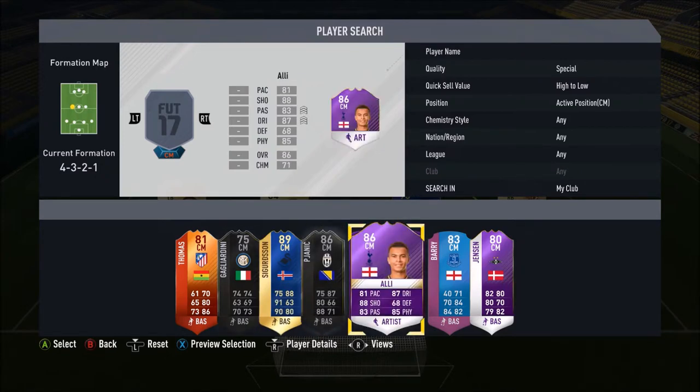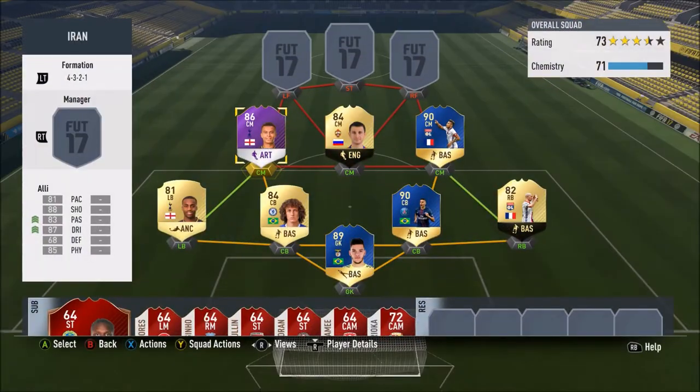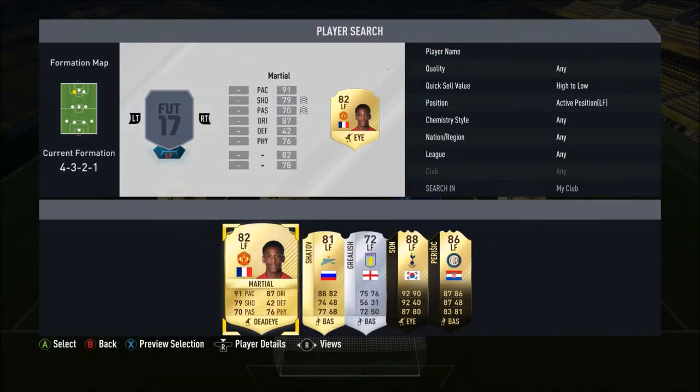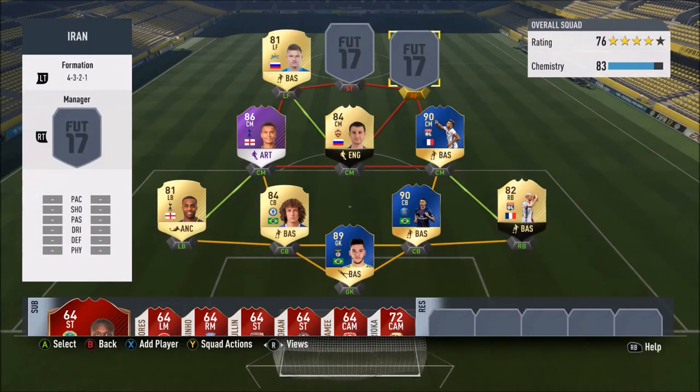The final midfielder is Player of the Month Dele Alli: 81 pace, 87 dribbling, 88 shooting, 68 defending, 83 passing and 85 physical. This guy has played 121 games for me — another club favourite. Left forward we go for Oleg Shatov: 88 pace, 82 dribbling, 77 passing. Four star skills, there for chemistry.